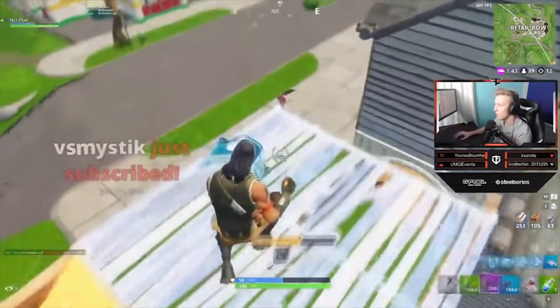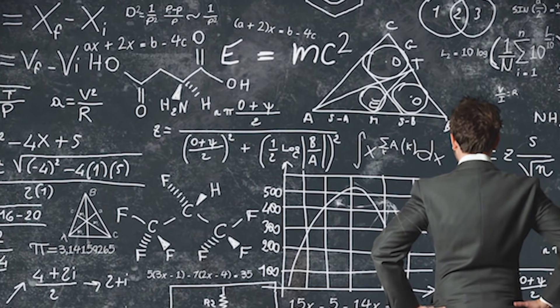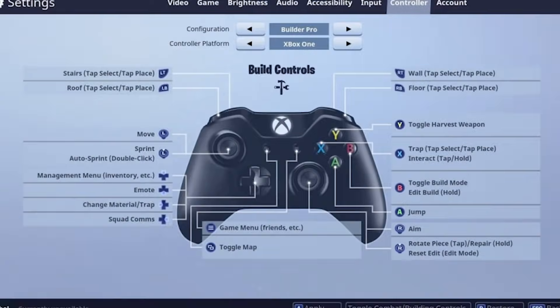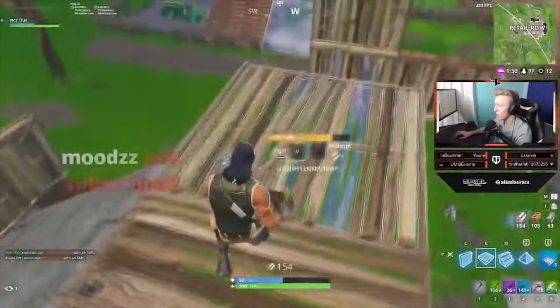I haven't found anyone that has got banned for doing this. Now there is a way to do it on console, but it's really, really complicated. In my opinion, it's not worth learning how to do because you'll have to play on Combat Pro instead of Builder Pro. But those of you who are PC players like Tfue, check out this clip where Tfue explains fast farming.